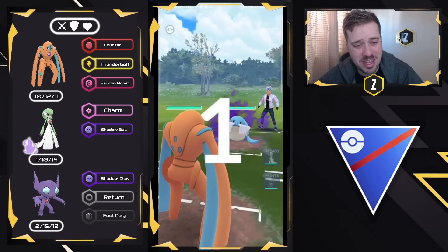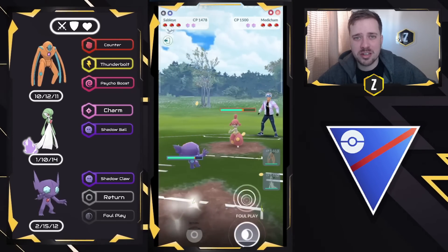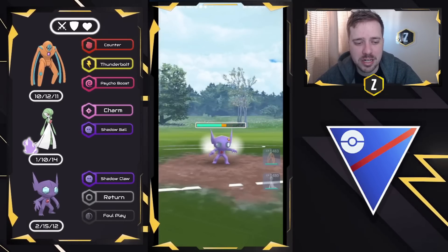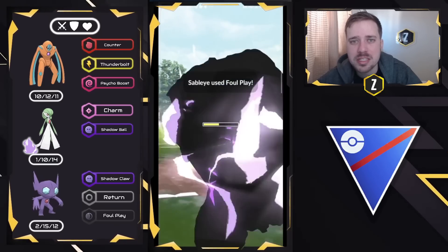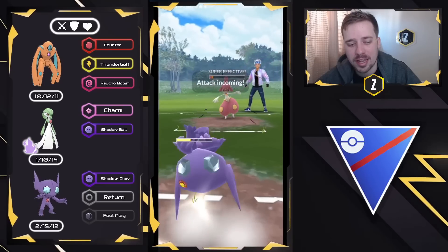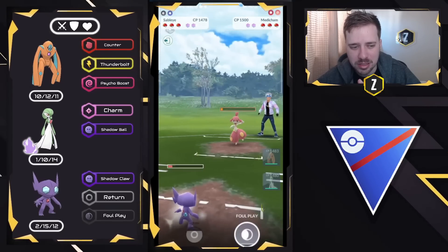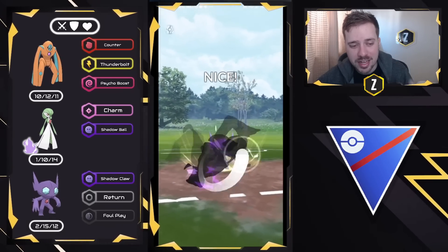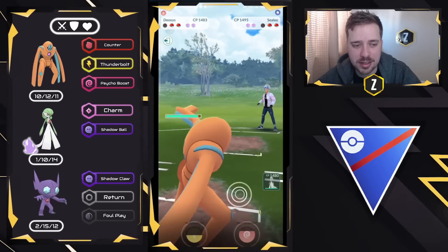I do have a third team I ran with this, but three videos might be too much. We have Medicham as a safe swap, so we swap into Sableye. We've seen games where we lost lead into Sableye, and now we're winning lead against Sealeo, and they swap into Medicham, so we bring in Sableye. We go for Foul Plays — if I time this correctly I can come out with barely one HP. I no shield, let them do a couple extra Counters, then do a Shadow Claw so I have Foul Play ready for Sealeo — that way Sealeo only gets one Powder Snow worth of energy. It's critical to make these little mini adjustments.